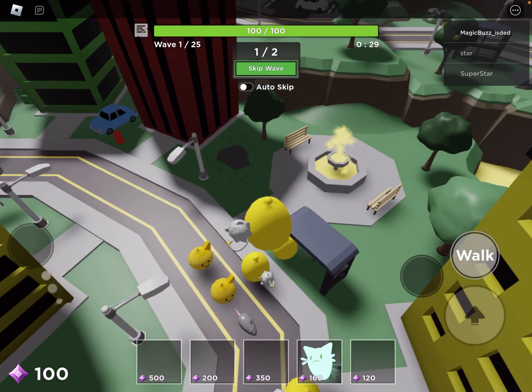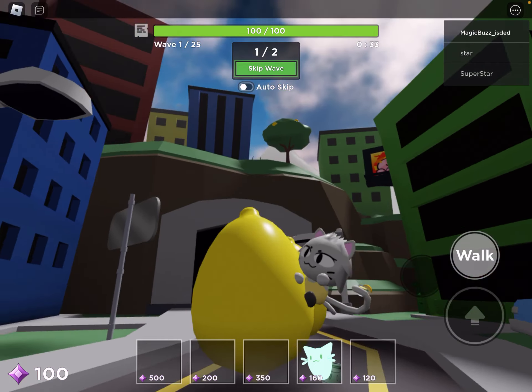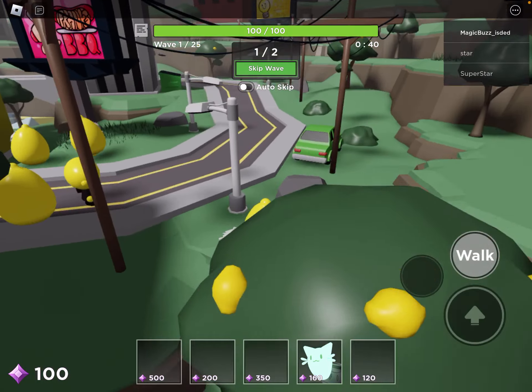Now, Lemon Egg is similar to the Dumpster in Cosmic Egg. It spawns like a mimic — I know, it sucks. This time, however, it only spawns in one specific map: Corporate Chaos.